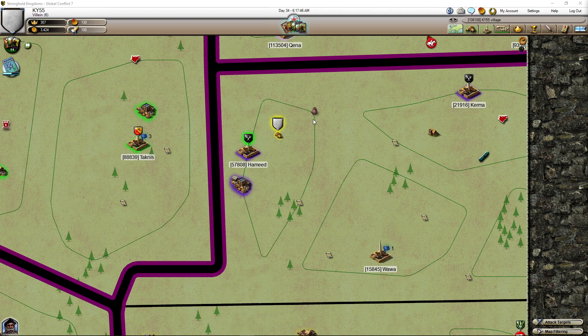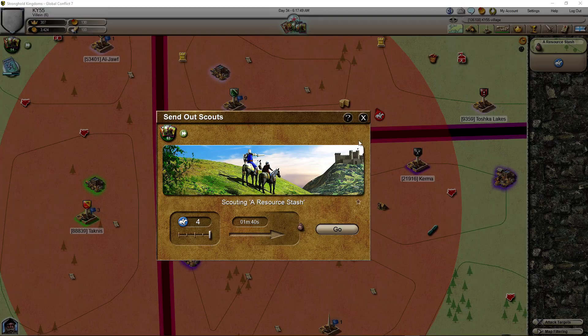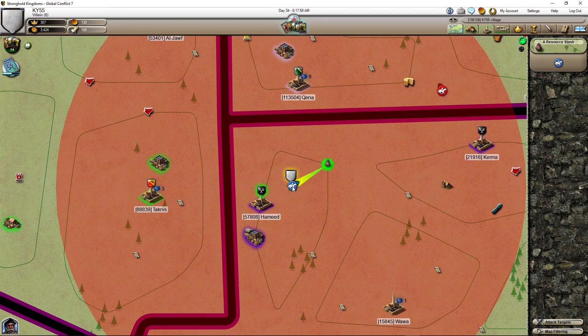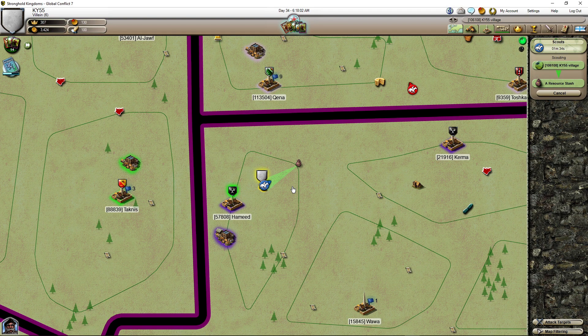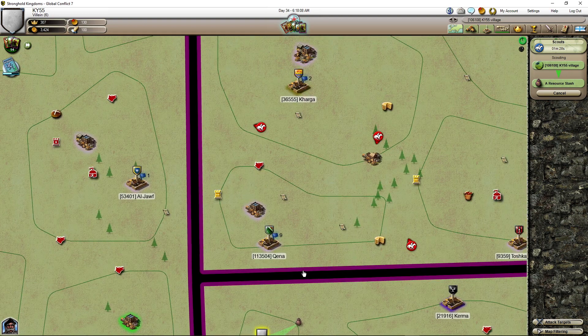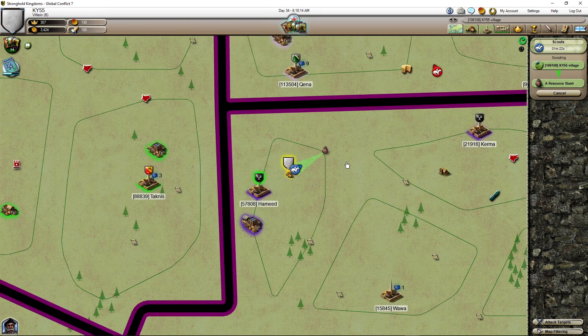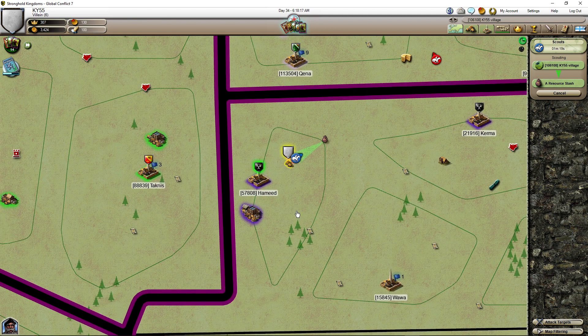We have the stash appeared. I'm gonna send two scouts — it's gonna take one minute. Now wasn't it one four in total? We have to move. This is closer to me, I don't have a problem. Someone is gonna take it but if they use cards, that speed scout going faster.